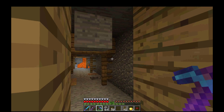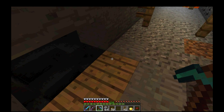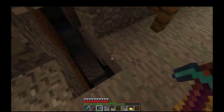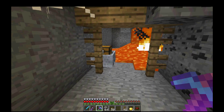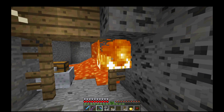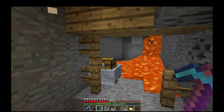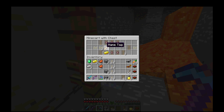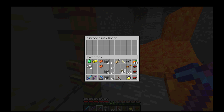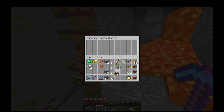This pickaxe has Silk Touch on it, so it can collect actual blocks of things — that'll be nice. Oh my god, everything's on fire! I got a name tag, pumpkin seeds, more rails, and rail detectors.